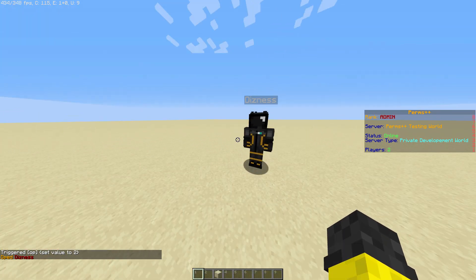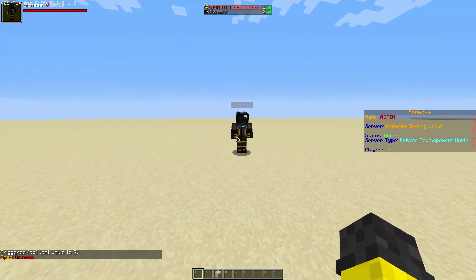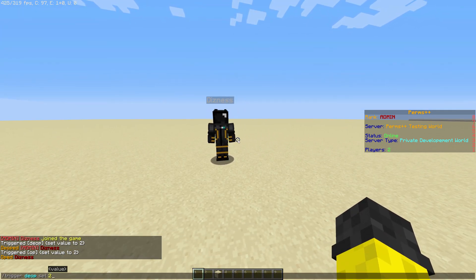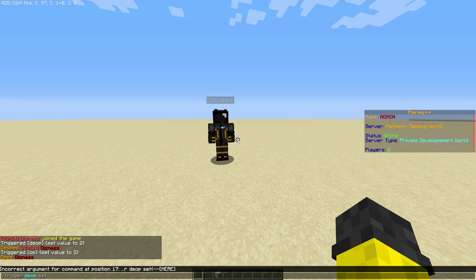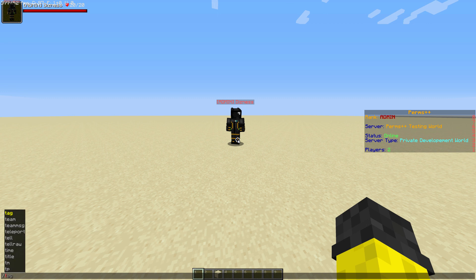Now you don't necessarily get the admin rank but you will have all the permissions. If you are deopped you'll be sent to the default rank. To op somebody all you have to do is trigger op set and then the player ID.